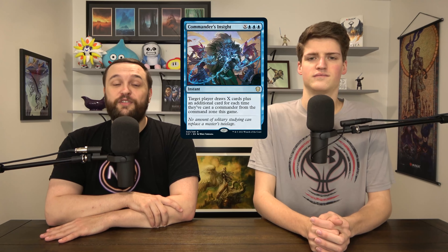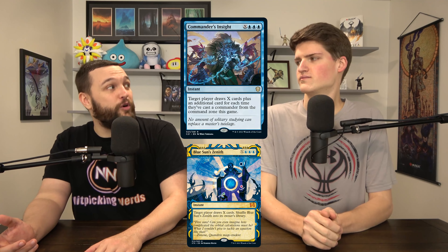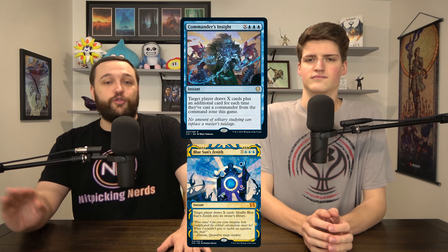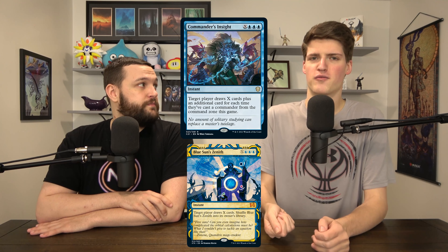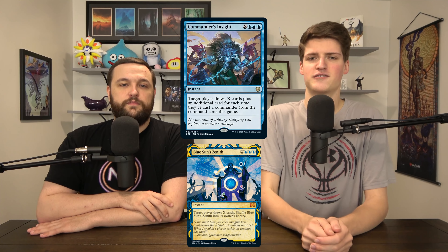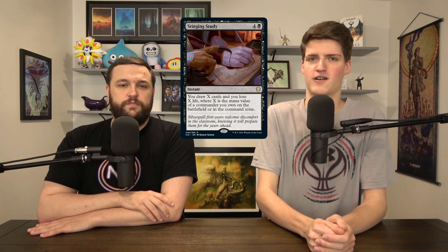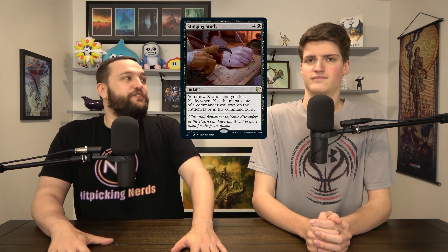We added Commander's Insight, a cool new draw spell. Blue Sun's Zenith was in this deck — this is basically a one-for-one switch since we're never going to target them and mill them out. Commander's Insight with two commanders draws an extra one or two cards. Cast Vile Smasher twice and Chrom once — it becomes 3-mana draw 3 with X tacked on, and Vile Smasher sees the X and deals that much damage. Commander's Insight, Into the Story, and Stinging Study — because of Chrom, Stinging Study draws 5 — are the trifecta of amazing card draw. Five-mana draw 5 is just good.